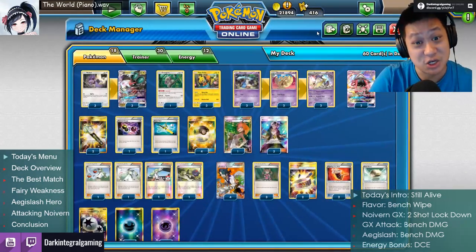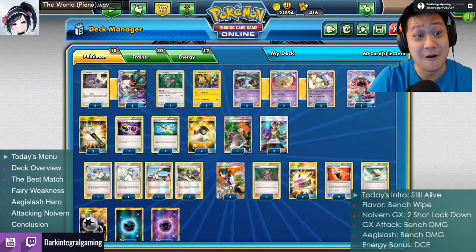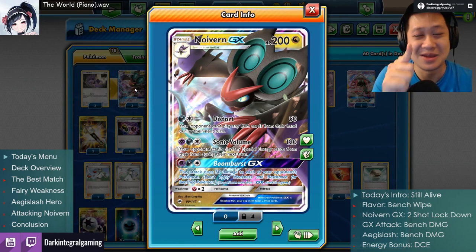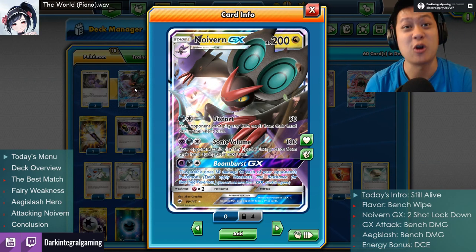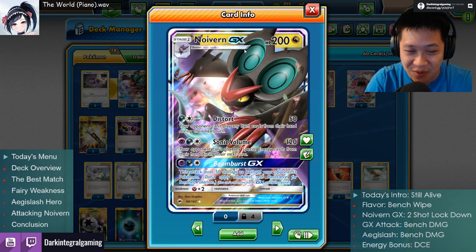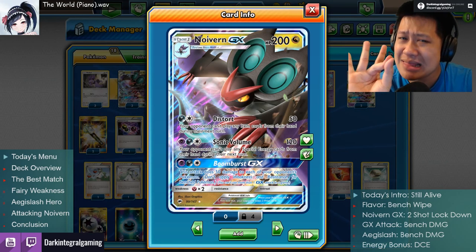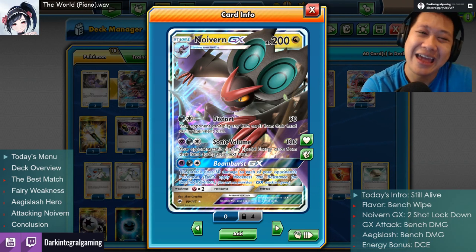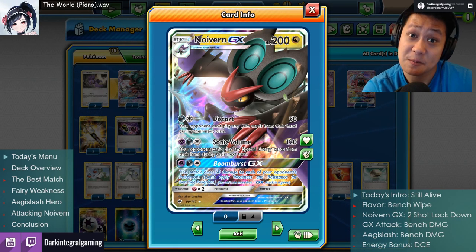I'm gonna explain how this bench wipe going-for-GX strategy works — you're gonna see it in four matches, all for you. Let's get started. Noivern GX to start off: 200 hit points for a stage one. This is slightly below average — most have 210. The ones with 200 are like Espeon GX, Umbreon GX — you're in the lower tier, but it's okay.